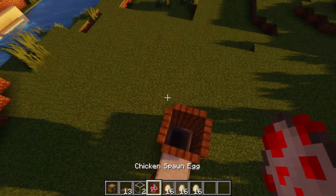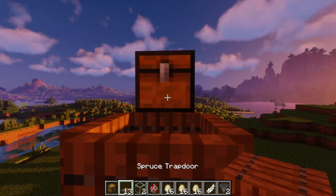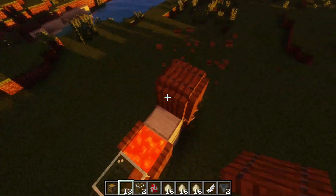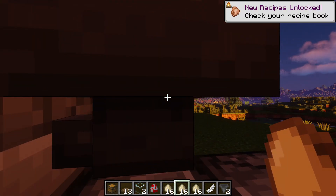The last step is to place a lava source right here. Then place some chickens inside this little room. You can also place a trap door on top if you want. The chickens will drop eggs, and those eggs will go into the hopper below.